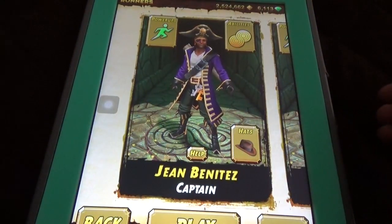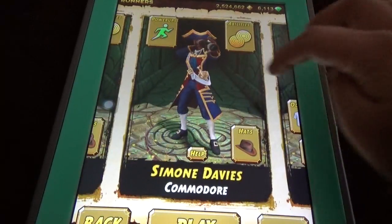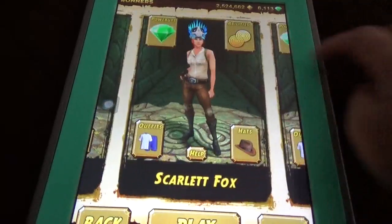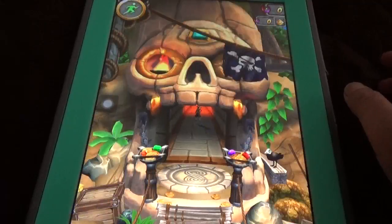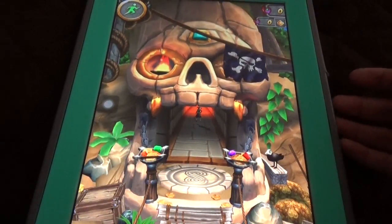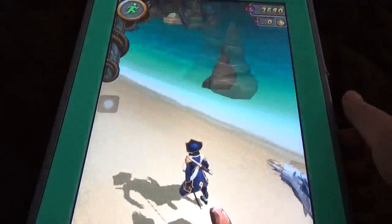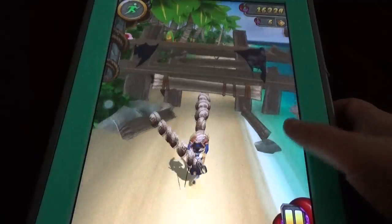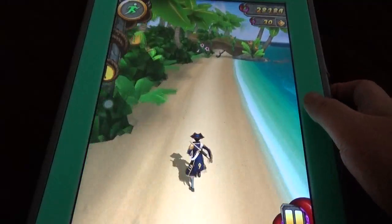If you buy this gold edition you will get two characters — these two exclusive characters. Other than that the remaining things are the same. Let's play and we can see some minor changes in the map. I selected the coin skins, the special Pirate Cove coins.